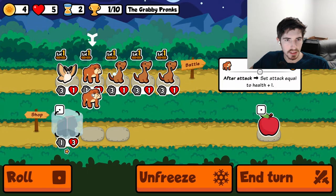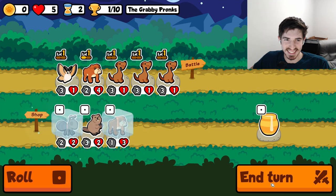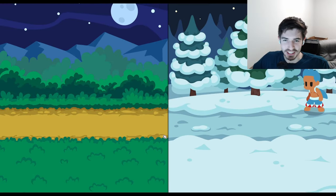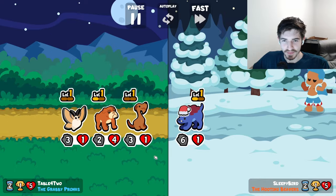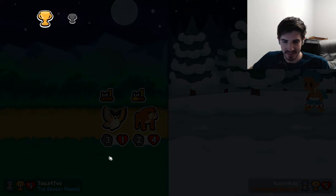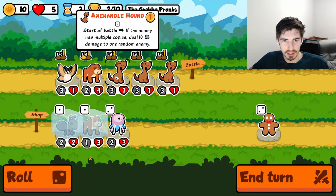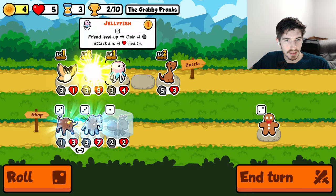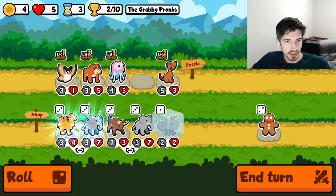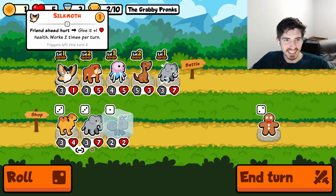Going here, a little double bulldog. I swear if they have any duplicates, it's over. Oh baby, it's over — I'd love to see that. We got two levels here and a jelly, so this is fantastic. Thank you very much. Dude, they're just handing it to us right now.